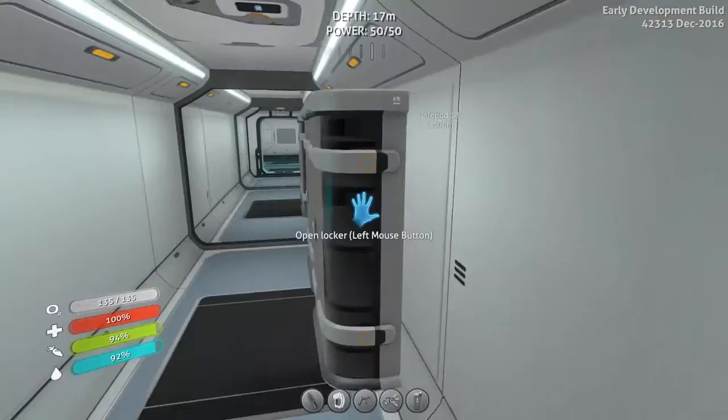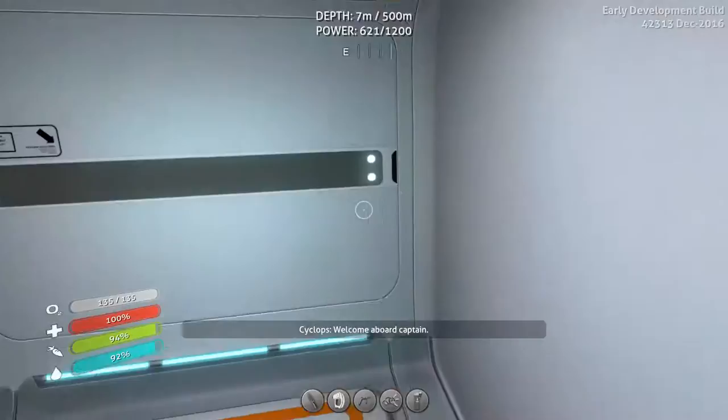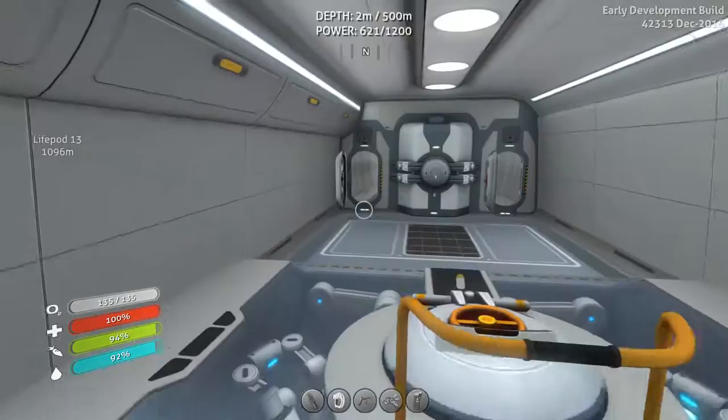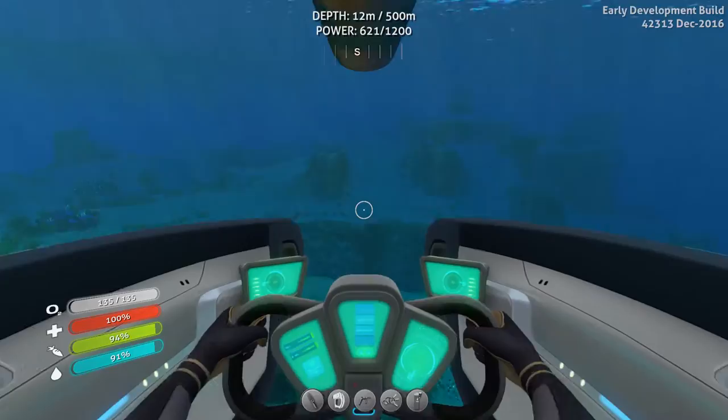I actually got to get out this pressure compensator that I put in here for the Seamoth, so I can quickly hop in and put that upgrade in it. And then we're gonna head over towards the floating island, because we need to look for some stuff to get upgrades for our Cyclops. So we're gonna head out that way.